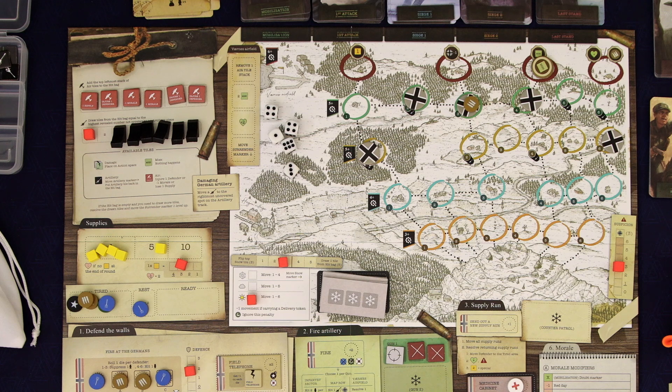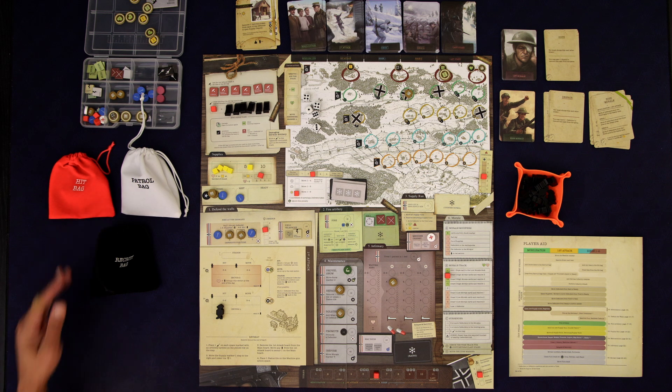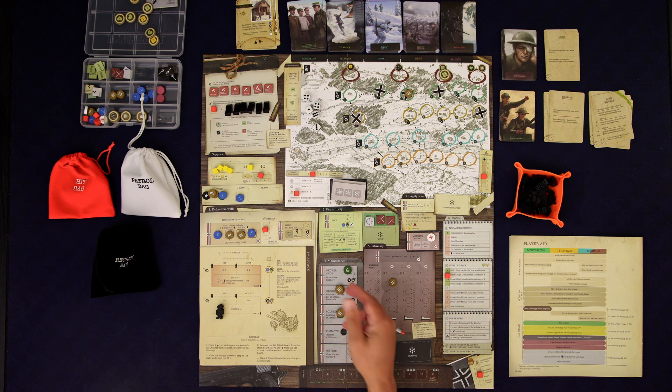That soldier out there — I was hoping he could just go around lowering suspicion and maybe trying to take some guys out. I'm going to have him move over, stop, and that will lower suspicion by one. We'll try to get suspicion nice and low so he can go attack these guys on the board. We don't want the patrols to pile up because if the patrol bag ever goes empty we start drawing from the hit bag and bad stuff happens.